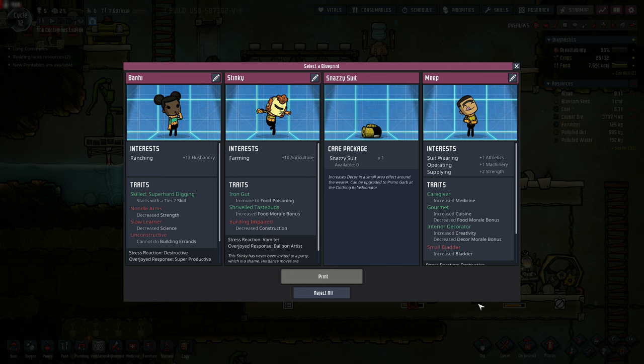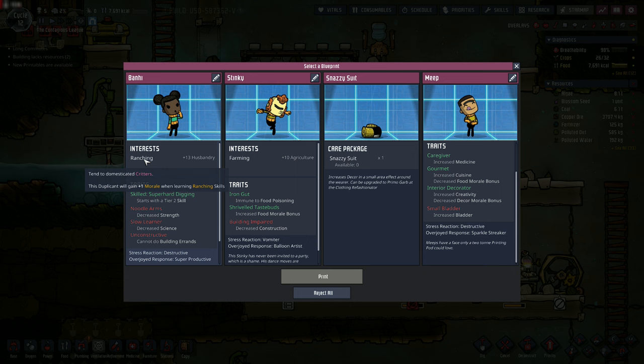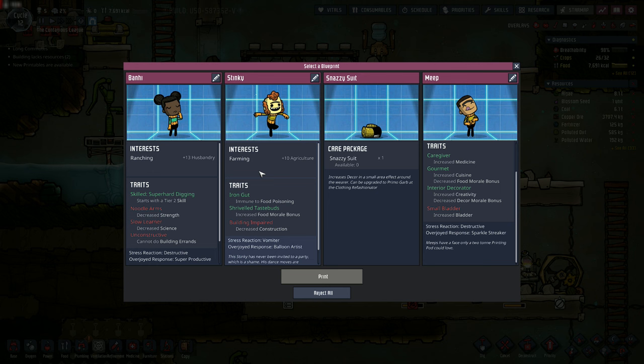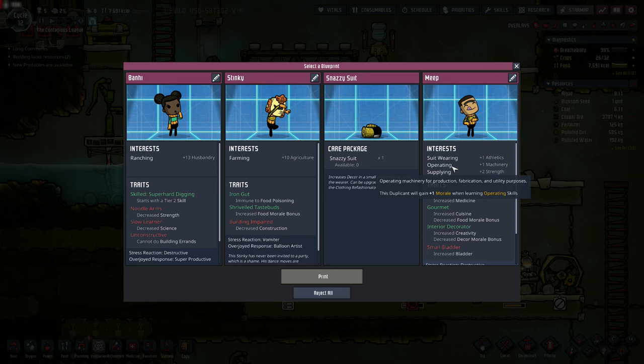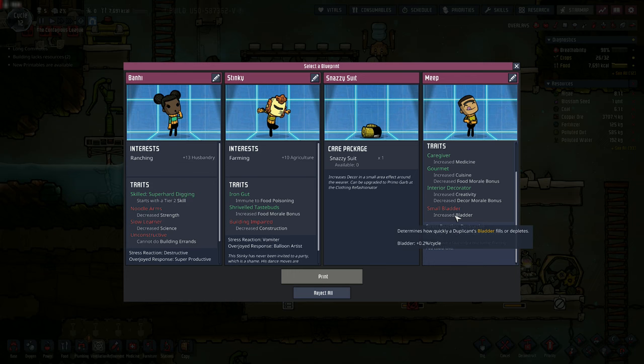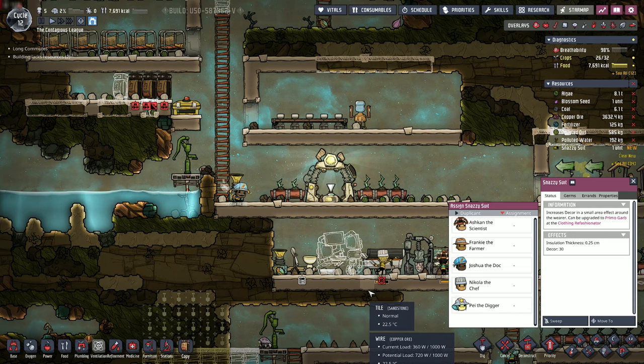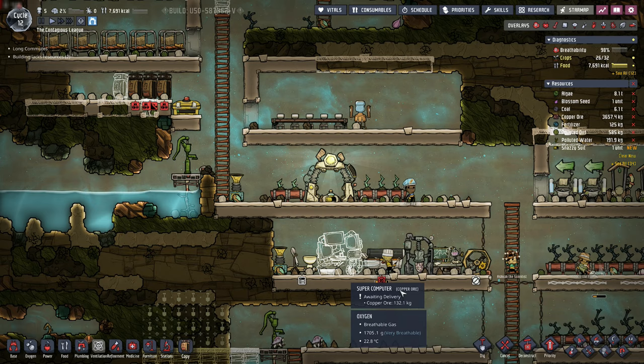We have an opportunity here for another dupe if we want to. I'm tempted to say no - we already have ranching covered, plus noodle arms is a disastrous weakness. We already have farming covered, decreased construction is not a good weakness, and we don't have suit wearing covered. We also are pushing the upper limits of how many dupes we want in our base until we get our food situation more resolved. Plus small bladder - that's a pretty terrible trait. So we're going to take the snazzy suit and give it to Ashkin the scientist since he's in an important work area.